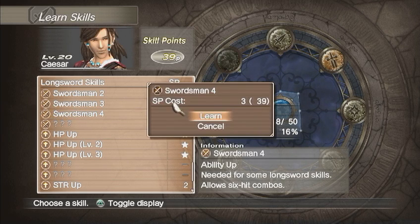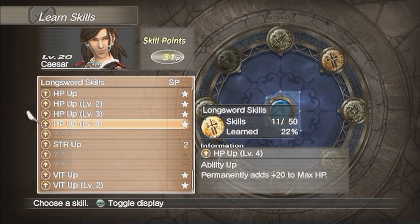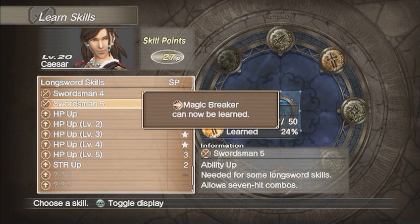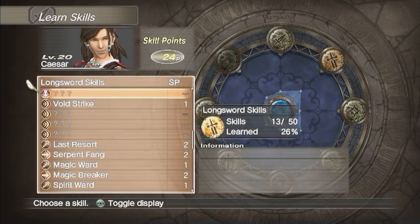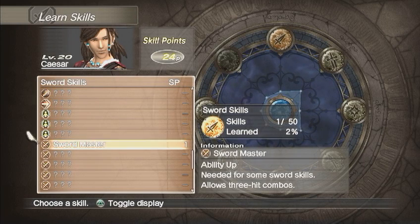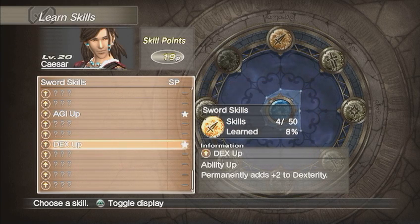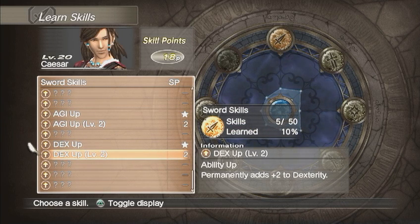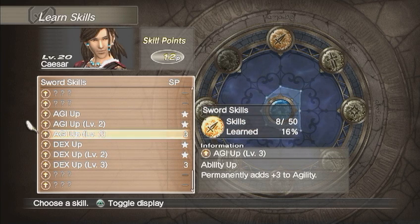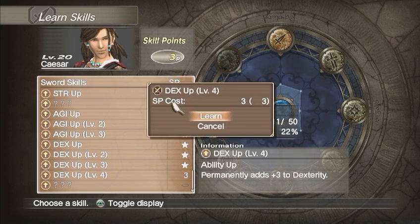I got HP level 3. I'm about halfway through the list of skills. Level 4. Swordsman to 5. HP 5. All right, then I'm going to Swordmaster — I'm going to make sure I've got all those done. And we've got Agility and Dexterity.